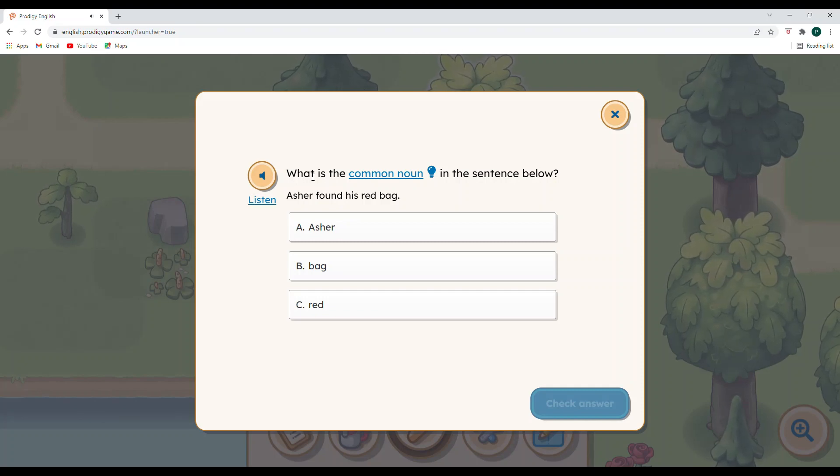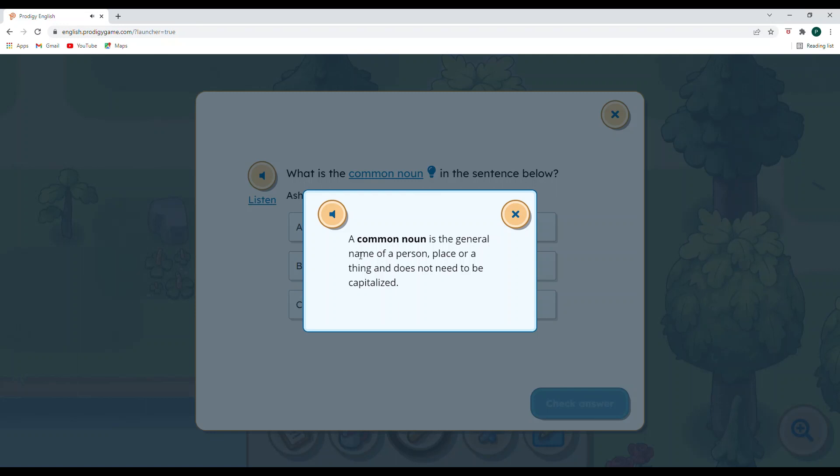A common noun is different than a proper noun. A proper noun is a name or a location that's specific. So if you live in the state of Arkansas, Arkansas is a proper noun and state would be the common noun. Your name is capitalized, so that is a proper noun. The common noun would be a dog, juice, pillow — those sorts of things. A common noun is the general name of a person, place, or thing, and does not need to be capitalized. That is very important for a common noun.